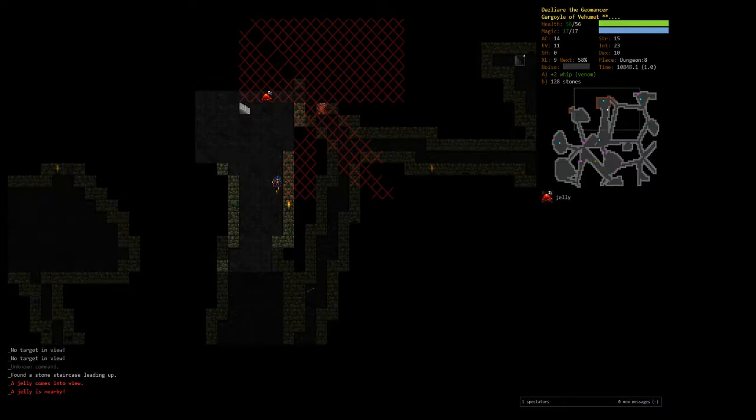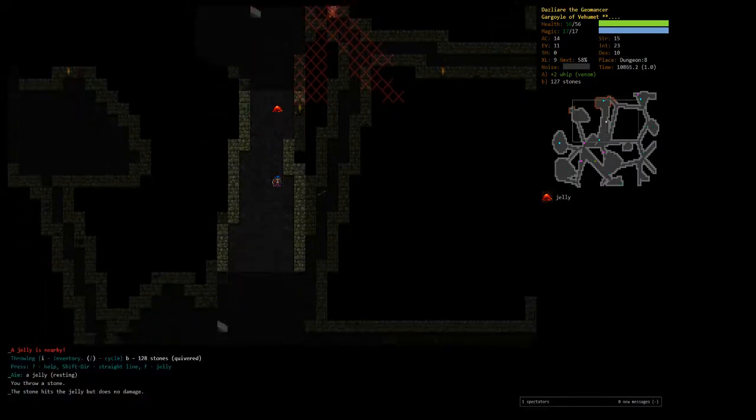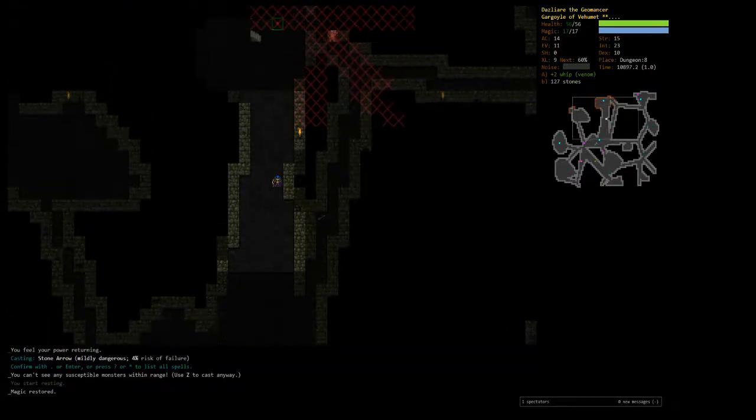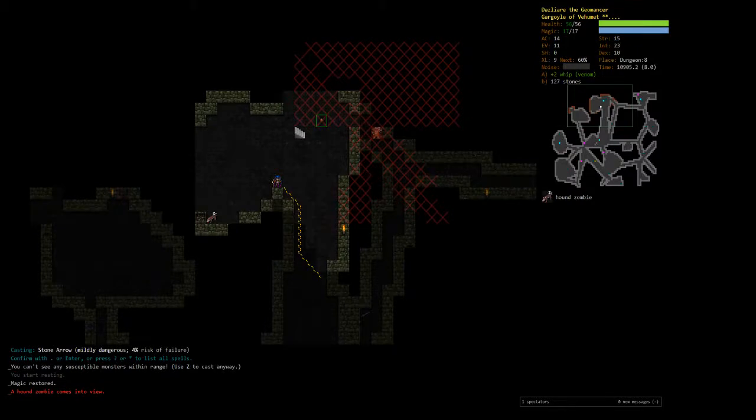I don't like this situation. I'm just going to wait — actually I'll throw a stone at the jelly. I don't think the jelly can make any noise, so we're not really in danger of the two-headed ogre waking up. Then we'll shoot a stone arrow at it.